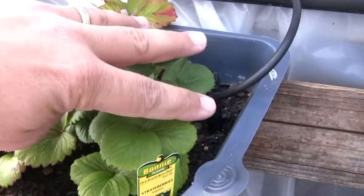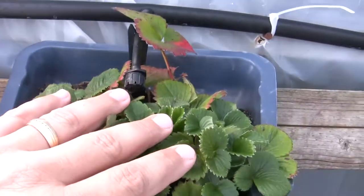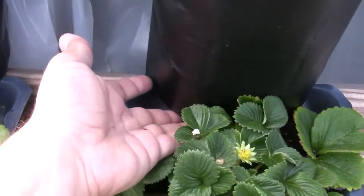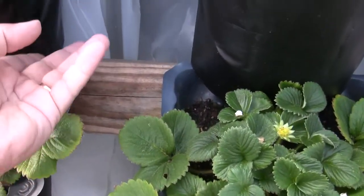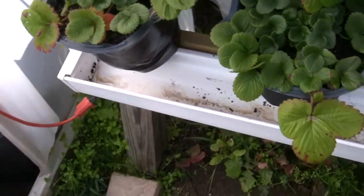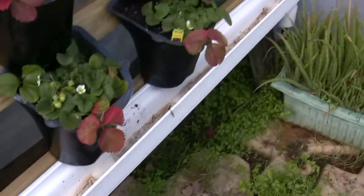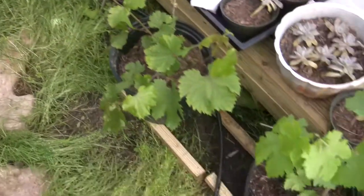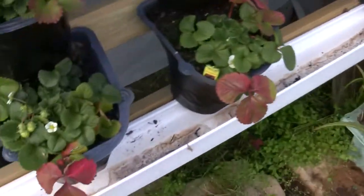I'm doing the drip irrigation up here. Each of these has an emitter, and in the bottom I've got a couple of holes down there. I've got some lava rock in there and it just drips down to the one below it, and then I've got just a piece of gutter to catch the water, and then I can distribute that around to the other plants.